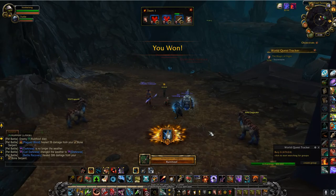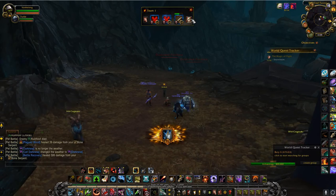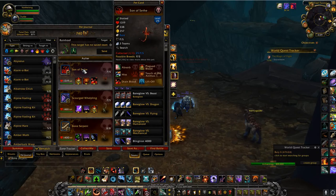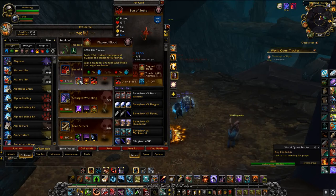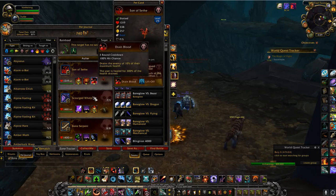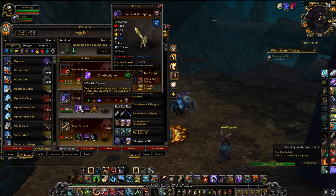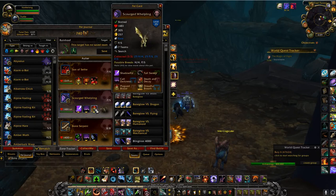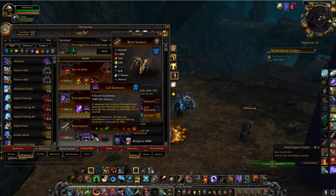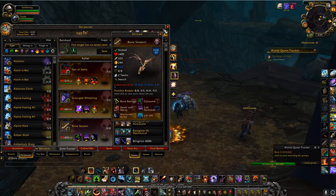Unexpected victory! This was supposed to be a test run but I beat it. Let's go back and discuss the moves. Slot one: Son of Seth with Plague Blood, Touch of Animus, and Drain Blood. Slot two: Scourge Whelpling with Shadow Flame, Call Darkness, and Plague Blood. Slot three: Bone Serpent with Consume, Call Darkness, and Nocturnal Strike. We eked out a win on that one.